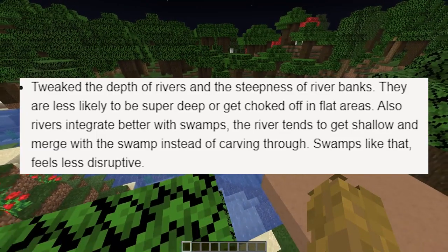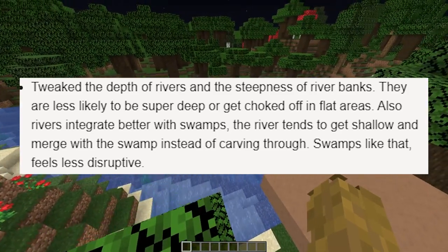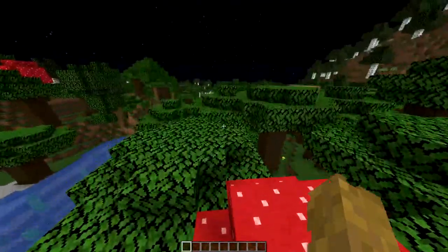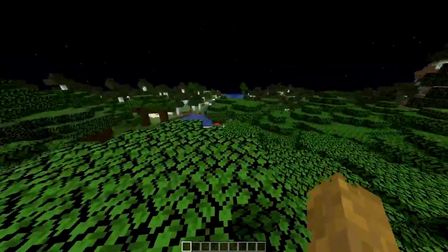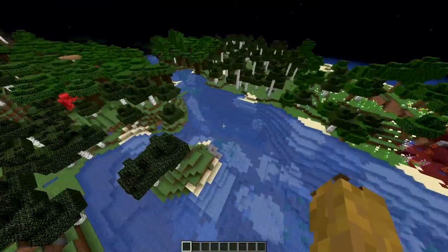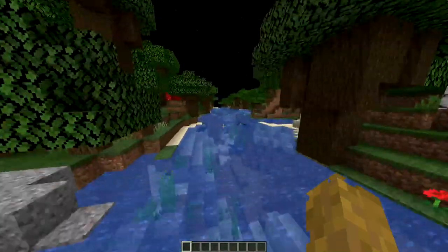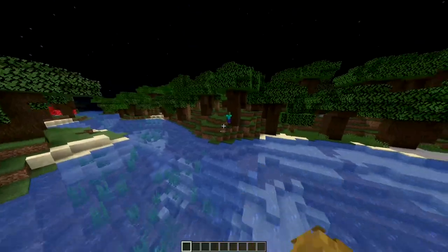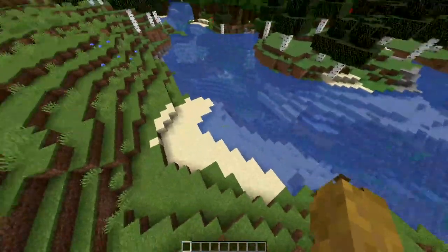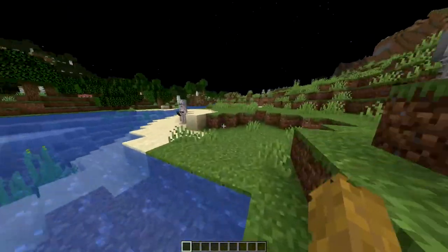Next: tweaked the depth of rivers and the steepness of river banks. They are less likely to be super deep or get choked off in flat areas. Also, rivers integrate better with swamps — the river tends to get shallow and merge with the swamp rather than carving through. If you look at my last video showcasing snapshot 4 — and consider subscribing so you're notified whenever a new snapshot comes out — that river seems pretty deep, but the river banks are less steep. It kind of has these little beaches around the river, which I like. I also really enjoyed the fjords, but I haven't seen one yet.